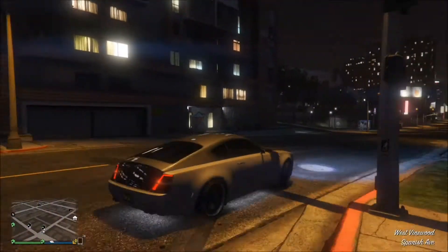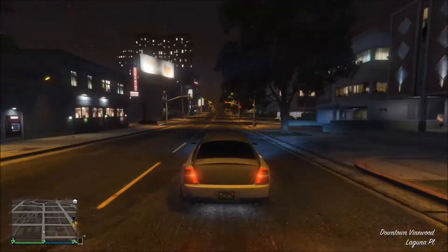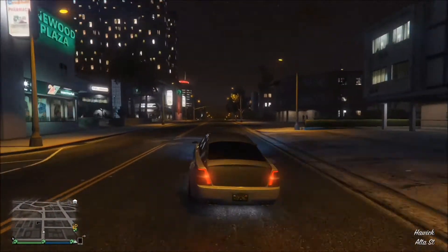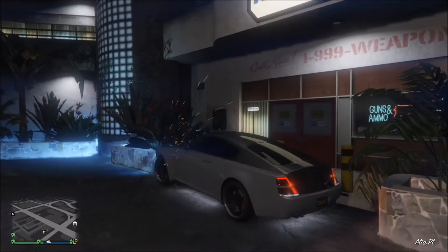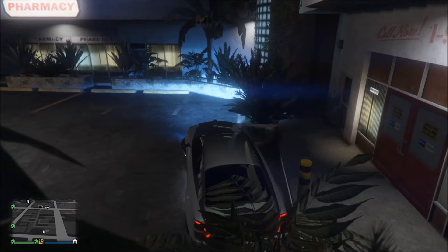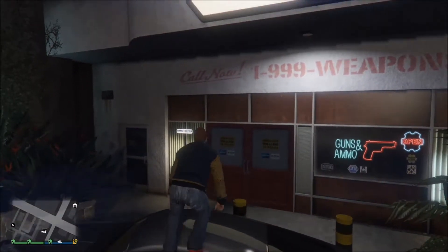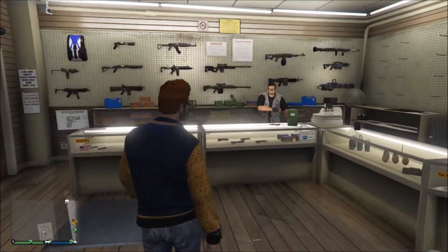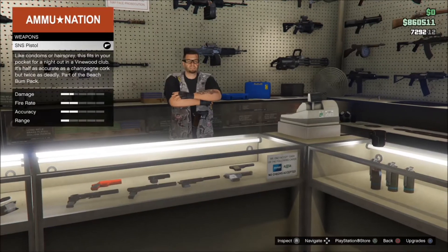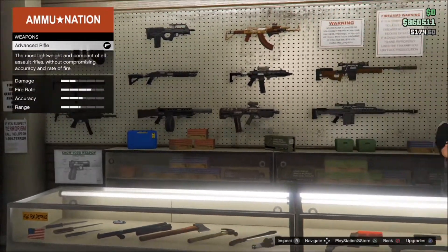So we're going to show the weapons first, then go ahead and show off all the haircuts, tattoos, and clothing. Got myself stuck up in here, so we'll just continue and make our way on into the weapons shop. There's a lot of patch notes with this update too — they fixed a lot of little things. As you can see, the walls look nice and cleaned up here.